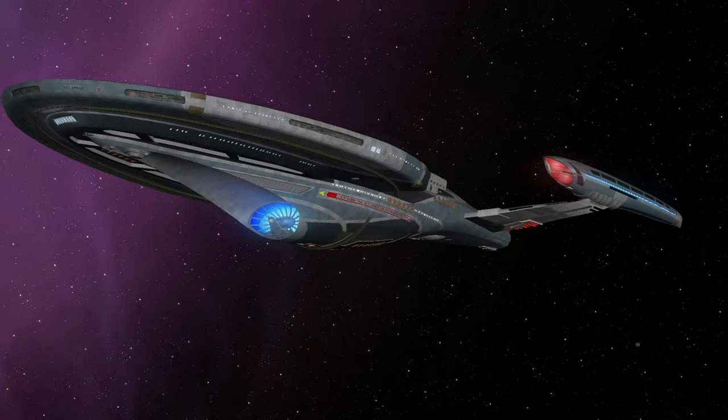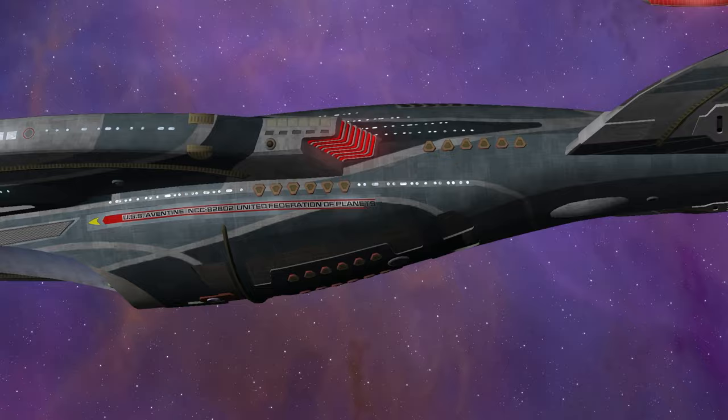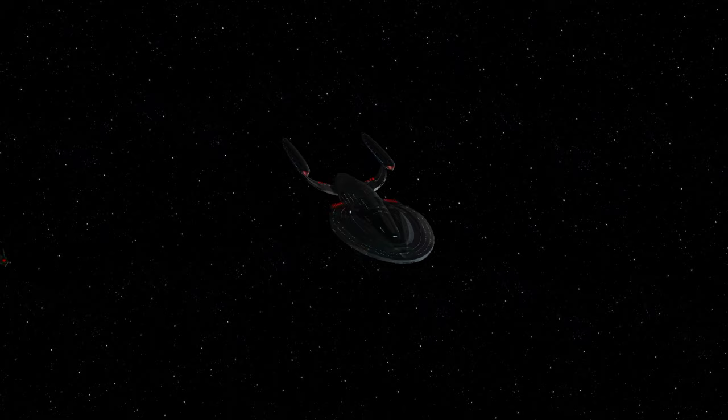Hey guys, Retro Badger here with another new ship. This is the USS Aventine, a Vesta-class starship, capable of slipstream travel. You may recognise this ship from Star Trek Online.